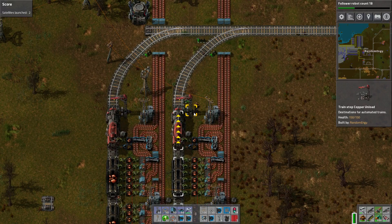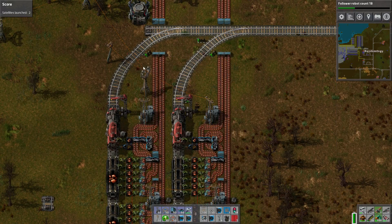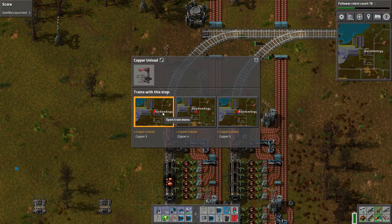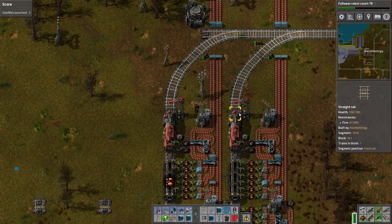So basically you've got the two stations here, both named Copper Unload. So you can just have everybody, all the mining stations, just unload to this guy.